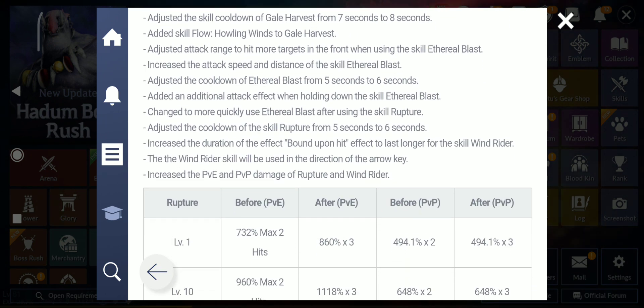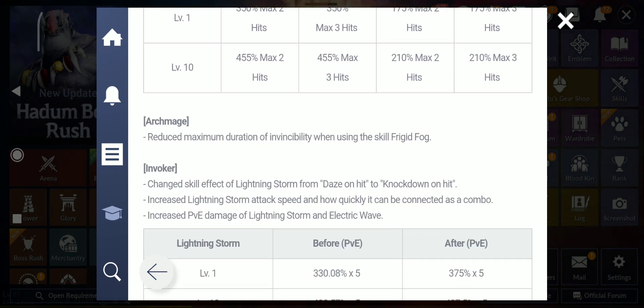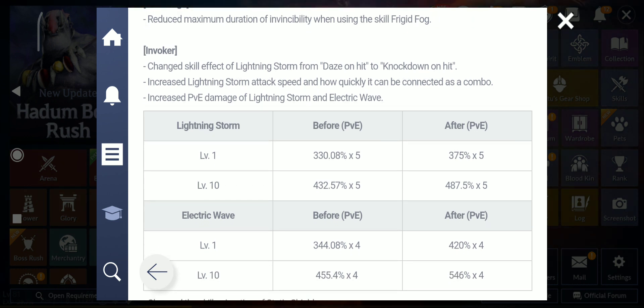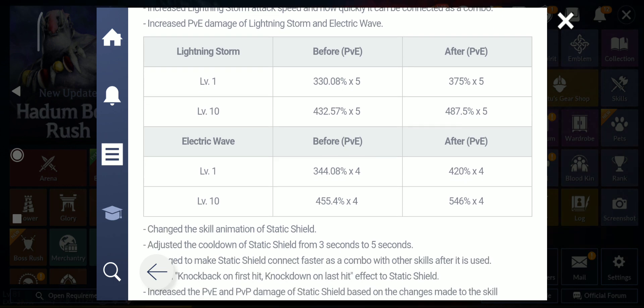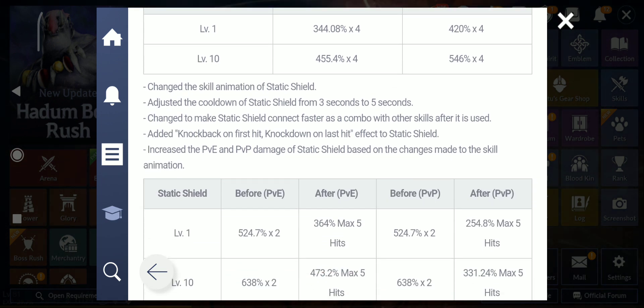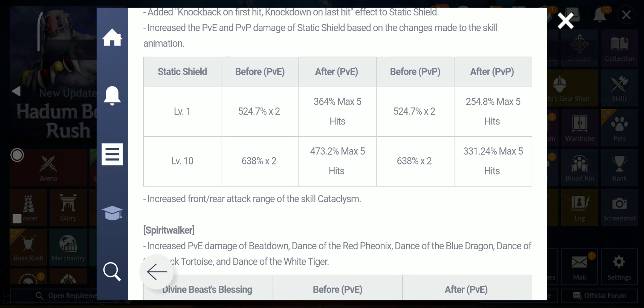For Archmage, the only change is reduced maximum duration of instability when using Frigid Fog — no buff for Archmage, which is fair because Archmage was too OP. Invoker got: changed Lightning Storm skill effect from daze on hit to knockdown on hit, increased Lightning Storm attack speed and combo connection speed, increased PvE damage for Lightning Storm and Electric Wave. Also Static Shield duration extended from 3 to 5 seconds cooldown.